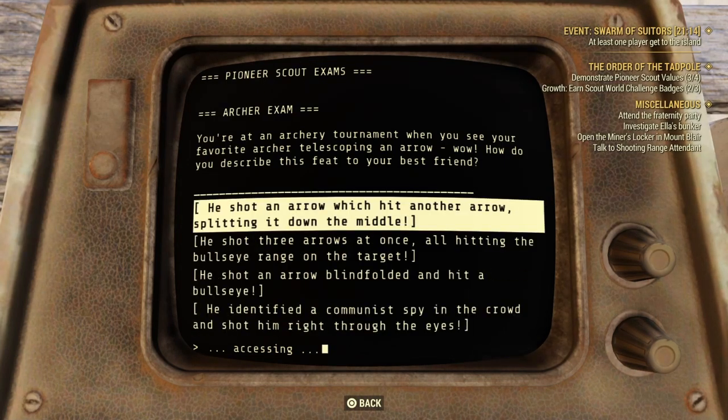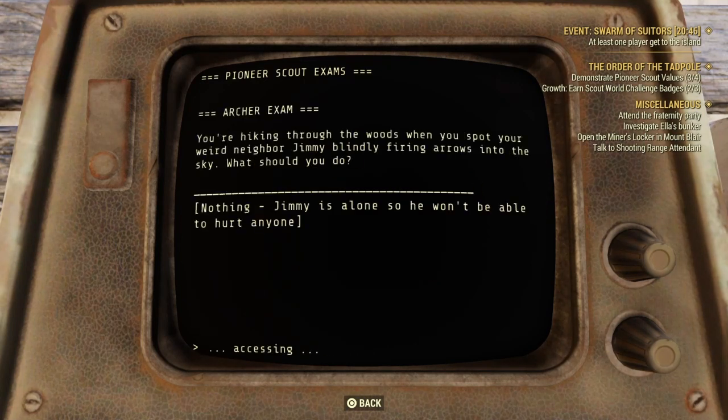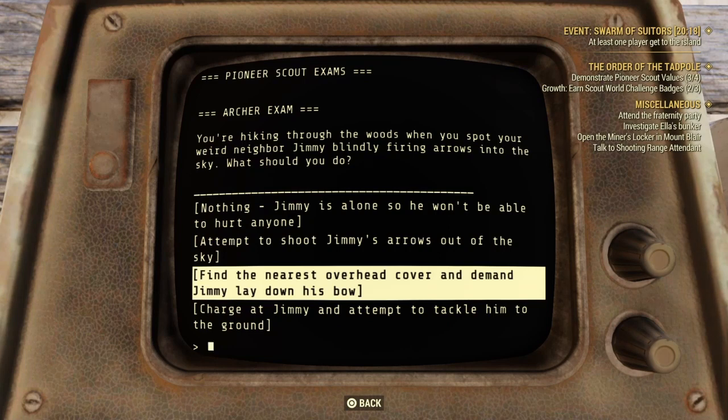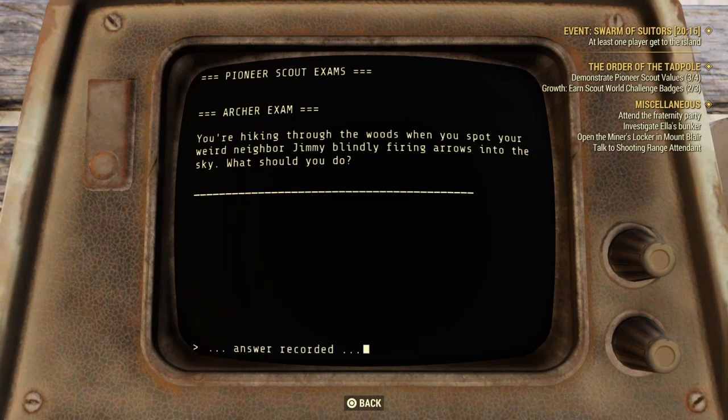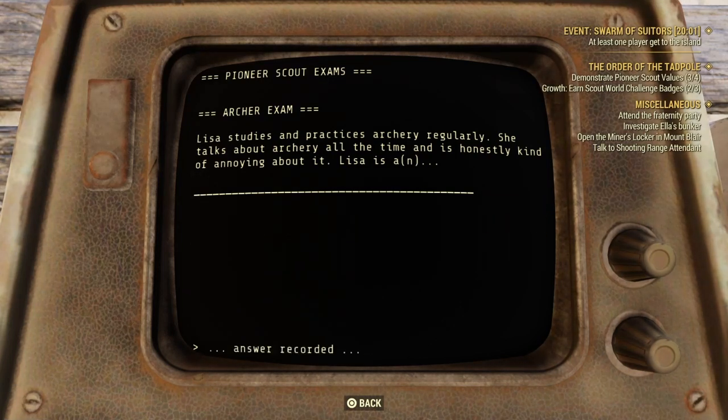Question number one: You are in an archery tournament when you see your favorite archer telescoping an arrow. How do you describe this feat to your best friend? That answer is: he shoots an arrow which hits another arrow, splitting it down the middle. Question number two: You're hiking through the woods when you spot your weird neighbor Jimmy blindly firing arrows into the sky. What should you do? Find the nearest overhead cover and demand Jimmy to lay down his bow. Question number three: Lisa studies and practices archery regularly, talks about it all the time, and is honestly kind of annoying about it. Lisa is called a what? That is called a toxophilite.